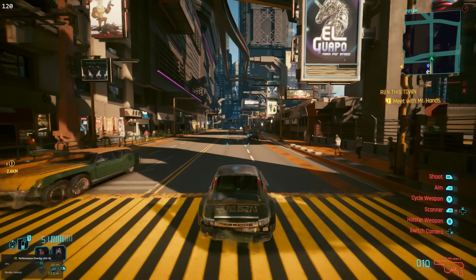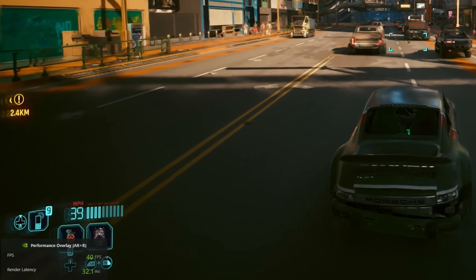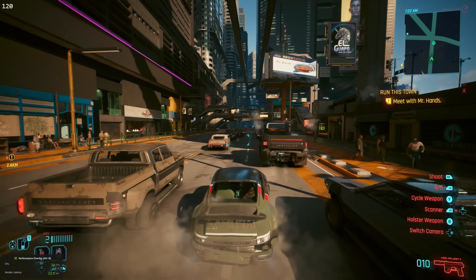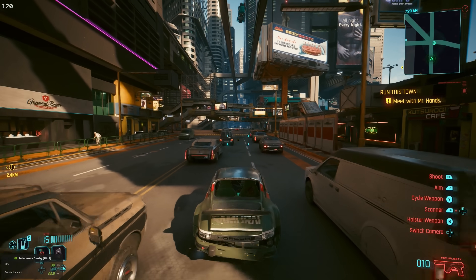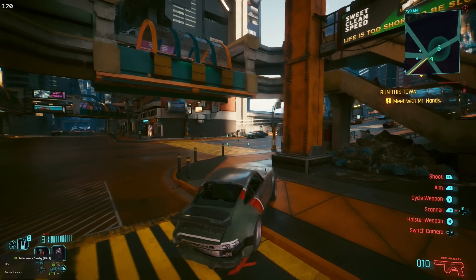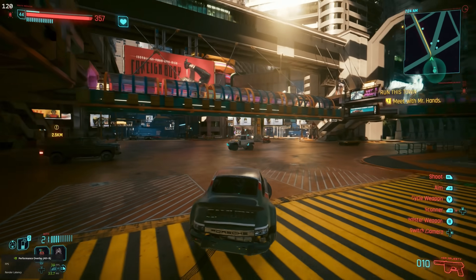However, the game itself isn't actually running at 120 frames per second — it's running at 40. If you look at the bottom left-hand corner of the screen where you see the NVIDIA performance overlay, it's only reporting 40. But I promise you the Lossless Scaling app is not just drawing a 120 on the top left corner of the screen so that you get a placebo effect. It really is showing you 120 frames per second on the screen.